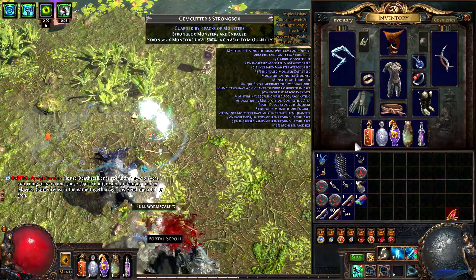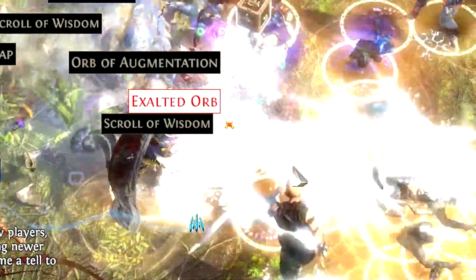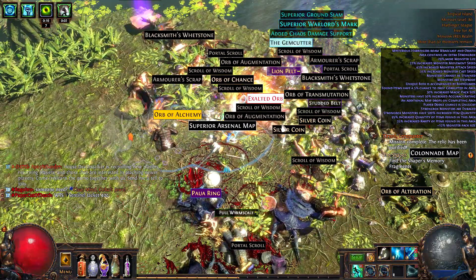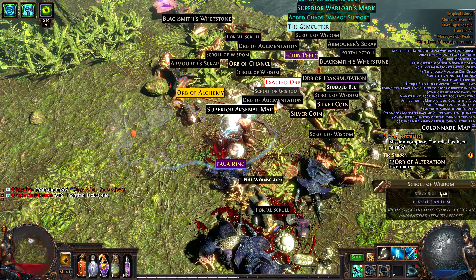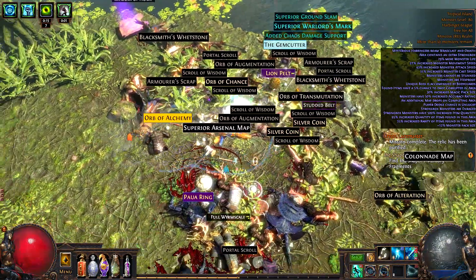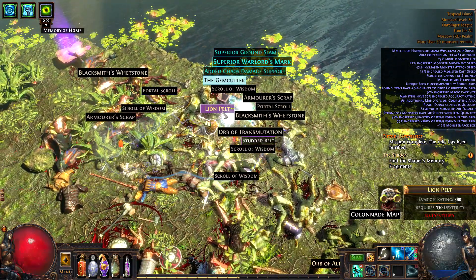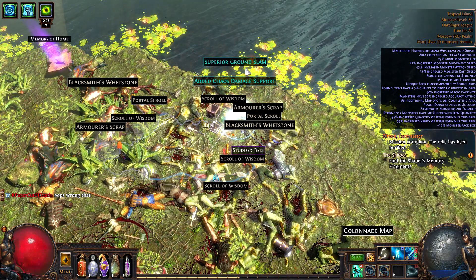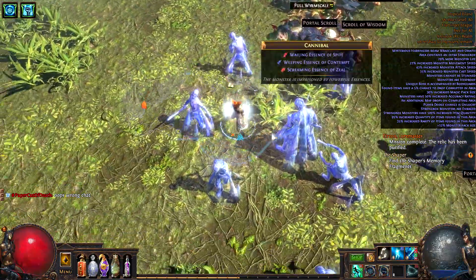We probably want to use an alchemy on this — I have an alchemy with me, good. Oh, finally something good! What the hell was that? Although an exalt is not really worth a lot anymore these days, that is kind of sad. But we did get something so I can't really complain. I like that sound. 14% Warlock's Mark — not bad, take that. Warlock's Mark is one of the most used skills.